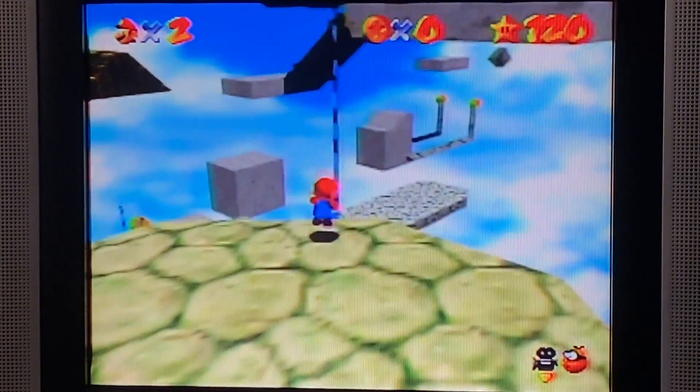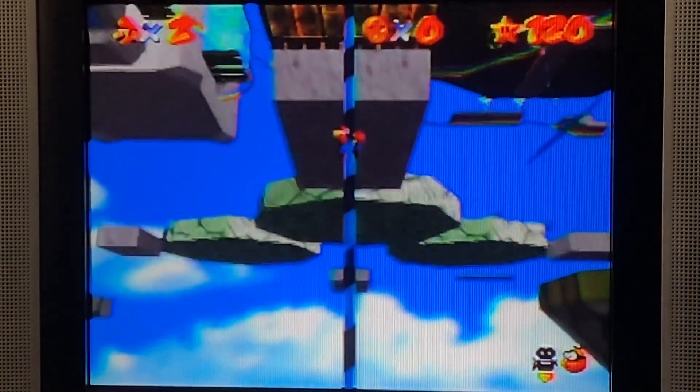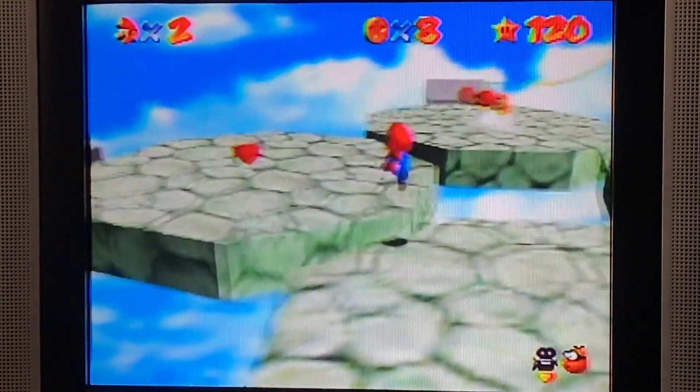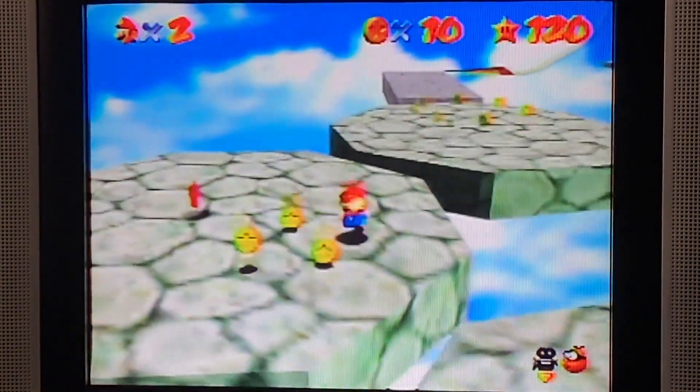First things first, we need to get the blue coins as the most critical part of the challenge, because it only takes one second to fail. Without the master of the wall kick, forget it, you're not going to be able to do it in time. It only gives you a few seconds to spare.